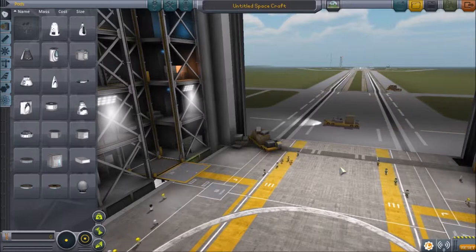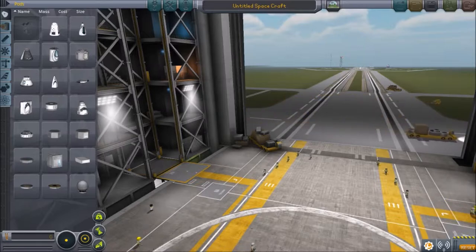Now we need to send up the first Kerbal into space — the first manned space flight. The Vostok 1 — I'm sure I pronounced that wrong — was a Soviet spacecraft in 1961, piloted by Yuri Gagarin. He orbited the earth for like an hour, hour and a half, and then came back down. So we're going to go ahead and try to build his spaceship as close as we can.